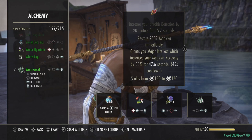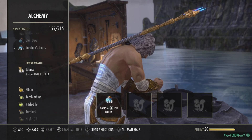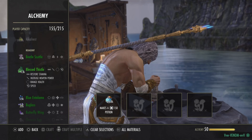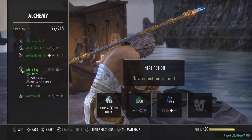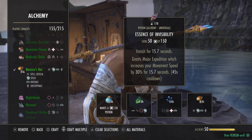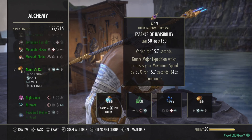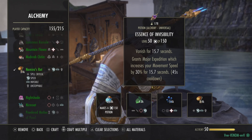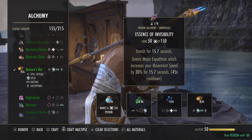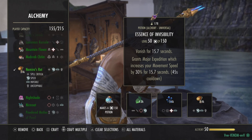Next is invisibility with Major Expedition: Blessed Thistle, Blue Entoloma, and Namiras Rot. This grants essence of invisibility — you vanish for 15.7 seconds — and grants Major Expedition which increases your movement speed by 30% for 15.7 seconds. When you use an invisibility potion, sprinting will pull you out of invisibility, so the premise is you use it and just power-walk really fast to get out of danger. Really good to have.